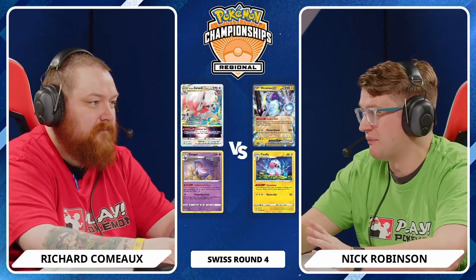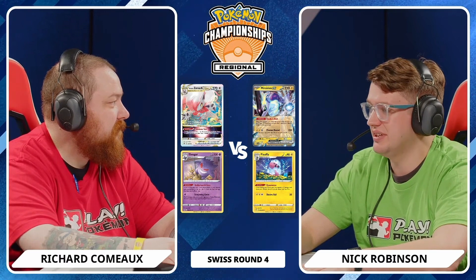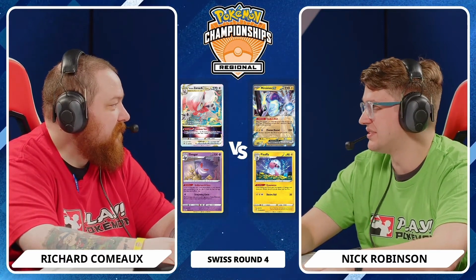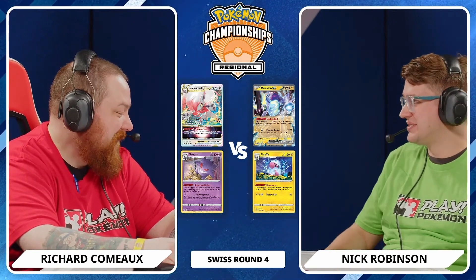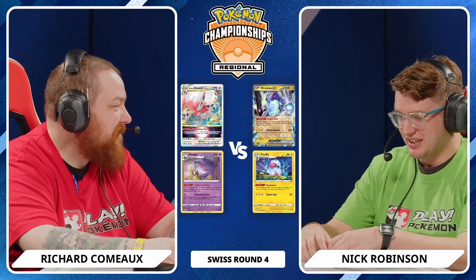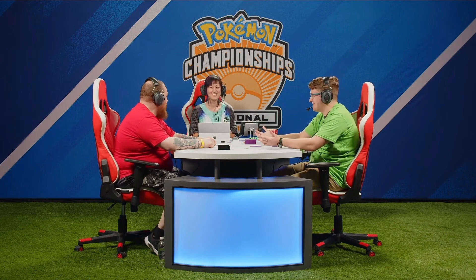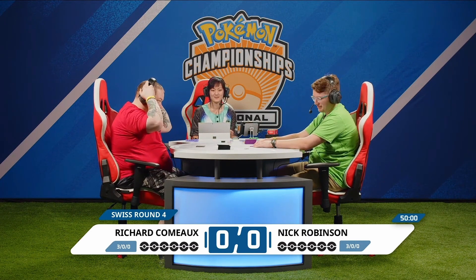This is going to be a great one. Richard Como playing Hisuian Zoroark V-Star up against Nick Robinson on Miraidon EX. Richard, born and raised in Alaska. Hisuian Zoroark V-Star being the choice here for this event — a deck we have not seen in quite some time. We saw a little bit of play from it in that Lost Origin format right before things exploded with Lugia V-Star in Silver Tempest. Zoroark was pretty solid.